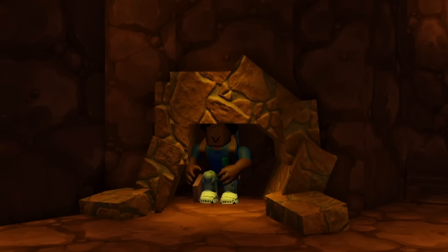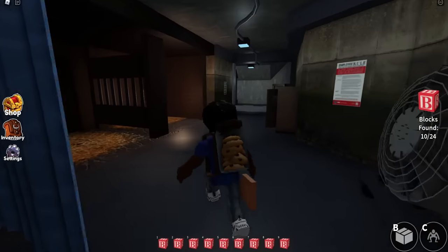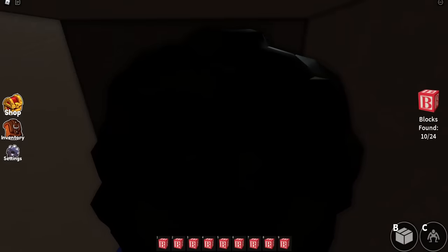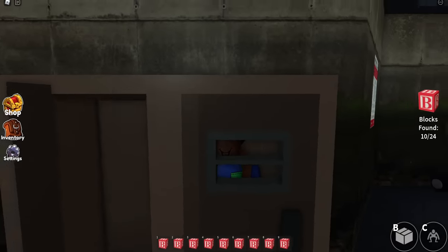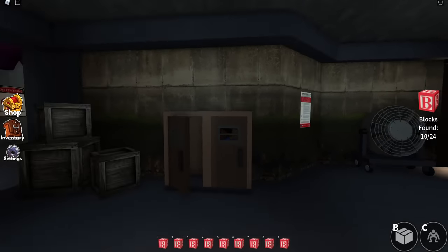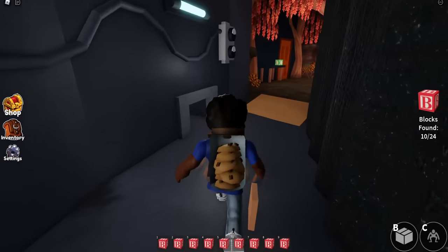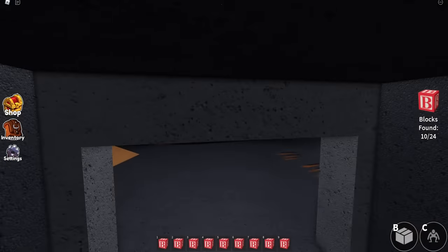Let's talk about some hiding spots around the map. You can get away from Blue by going into a locker. Look for anything you can get into, not just crouch under. There are also vents you can go into. Make sure it's not purple though — tips on purple are coming later in the video, so you don't want to miss that.